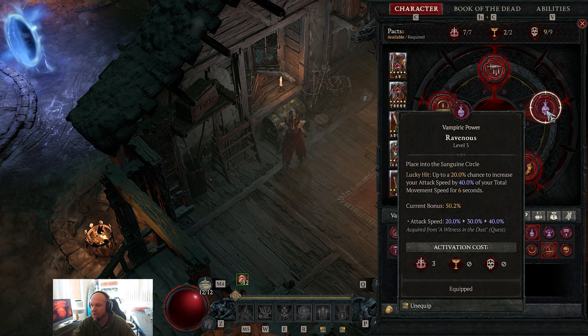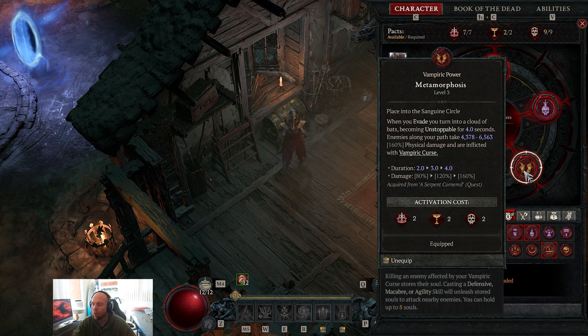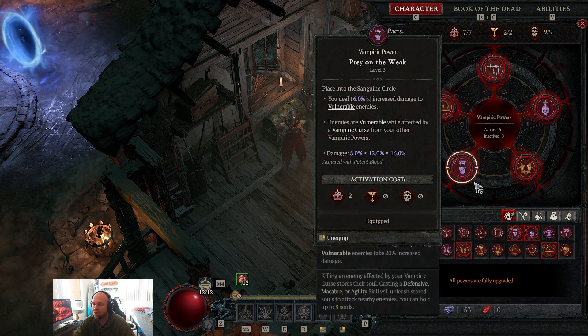Undying combined with the ring aspect means once you've healed 25% of your life you gain 40 essence, helping us face tank and generate essence. Ravenous gives up to 20% chance to increase attack speed by 40% of your total movement speed — currently a 50% bonus, which is great. Metamorphosis is the best movement ability in the game right now — when you evade you turn into a cloud of bats and become unstoppable for four seconds, feeding into Tibault's Will for extra damage and essence on dash. Enemies you dash through are also inflicted with vampiric curse.